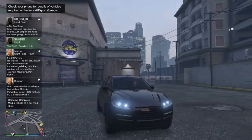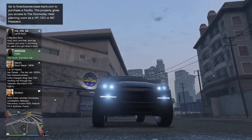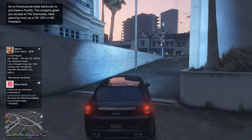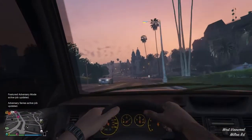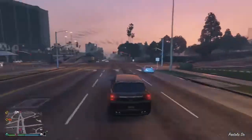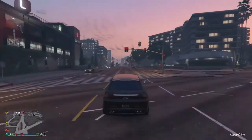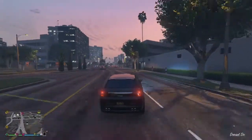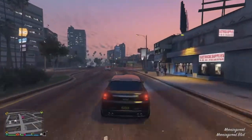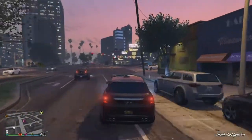I gotta admit, the thing is pretty sick. It's black and it looks great. The fog lights turn on with the brights too — that's so sweet. I actually really like this vehicle. It's not the fastest, but it's an SUV so it's not meant to be fast. She looks freaking good. So that's this, guys. If you enjoyed this please let me know down in the comment section below.